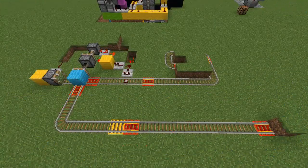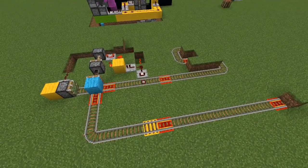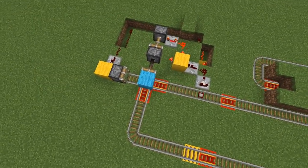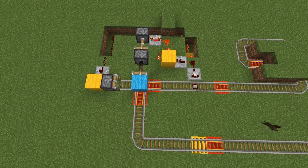Okay, so here we go — basic setup. This is very similar to the XP farm that we have. However, the difference is this gate is closed by default as opposed to open.